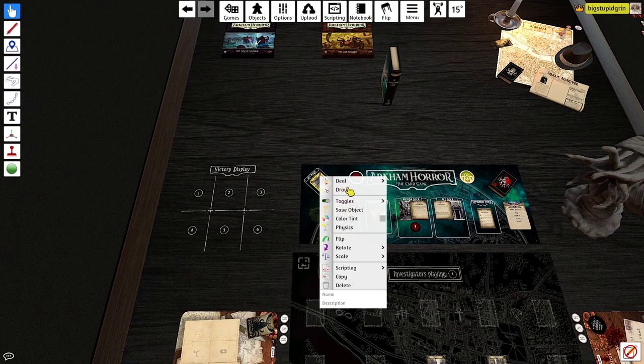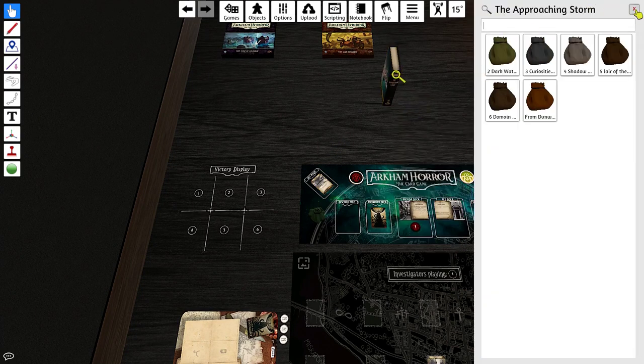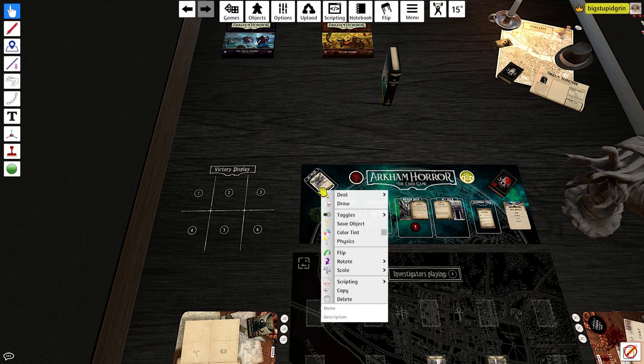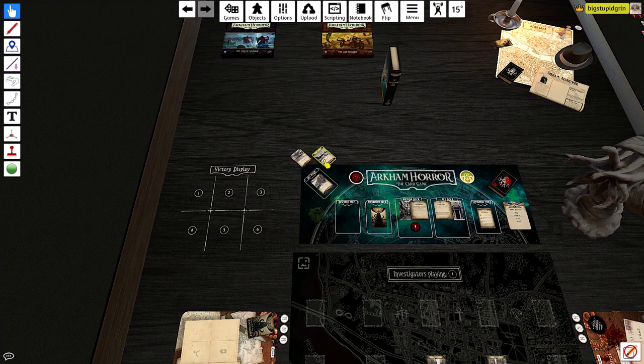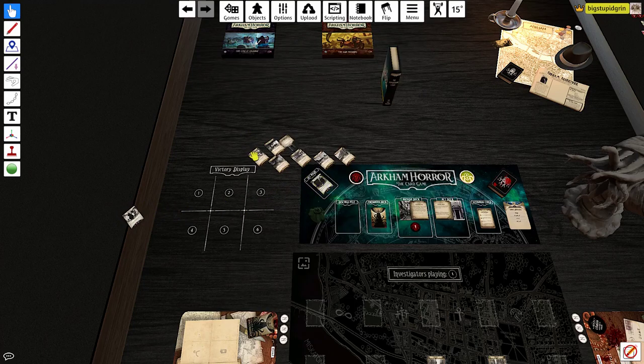So this is an accessory — you get plus one willpower, which will be nice. But if you reveal a skull or an auto-fail symbol, you have to discard it and take direct damage for each horror on it. So it's kind of a risk-reward card for sure. We could just use it for the willpower boost, or take a couple of horror on it.